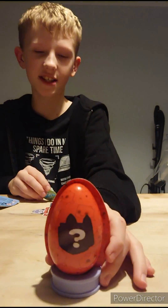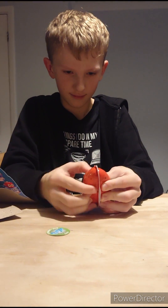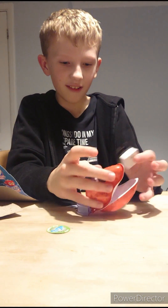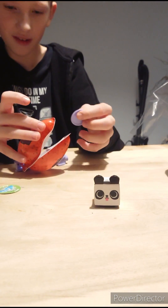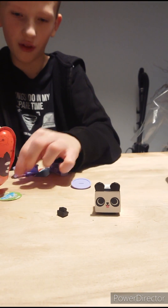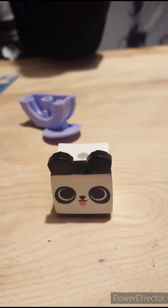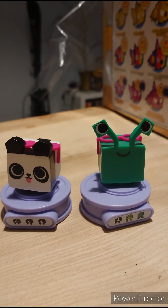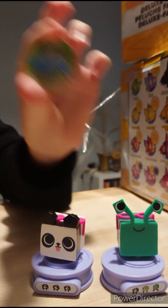Now on to the mystery egg. We got a panda — it comes with a little tail and heart glasses. Putting them together: we have opened the eggs, got the alien and the panda and the rare DLC code. Time to move on to the boxes.